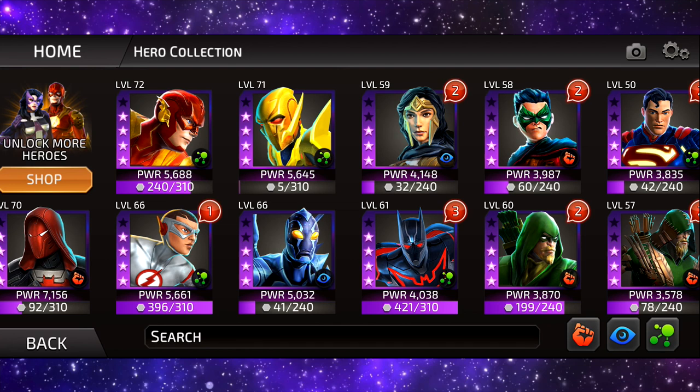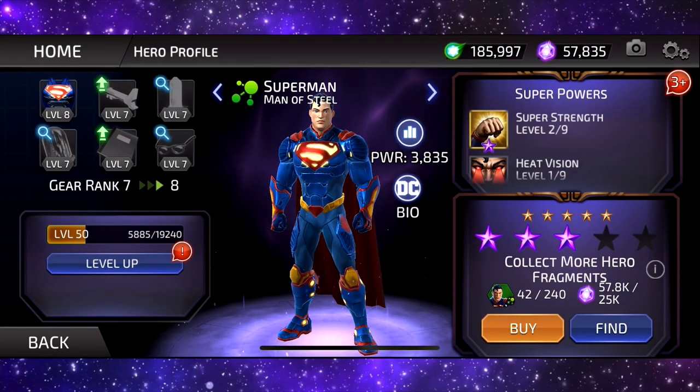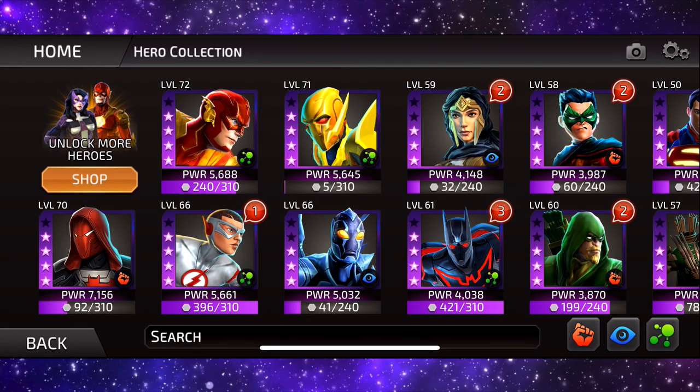My main team at the minute — I know I could get absolutely slapped because I have three Science characters — but it's Red Hood and then the three Flashes: Reverse Flash, Kid Flash, and the normal Flash. I will be making a full Flash team with the other Wally West once I get around to leveling him up. It's just that resources are so hard to come by in this game. Superman I've been ranking up as well. The main reason is basically because I was playing the arena and every time I came up against him he was unreal.